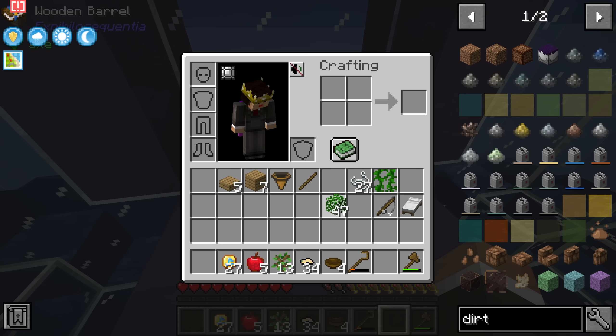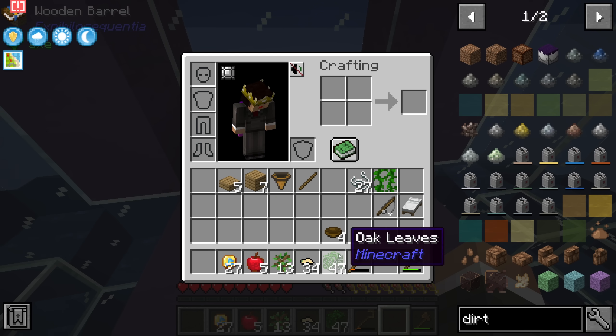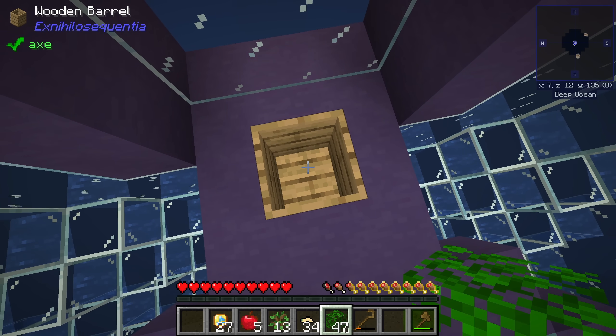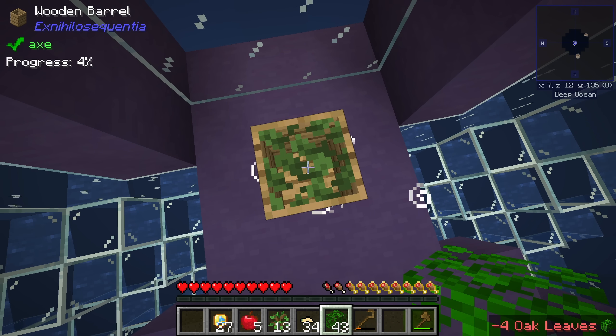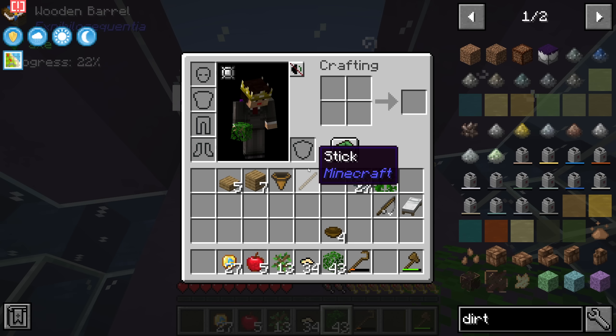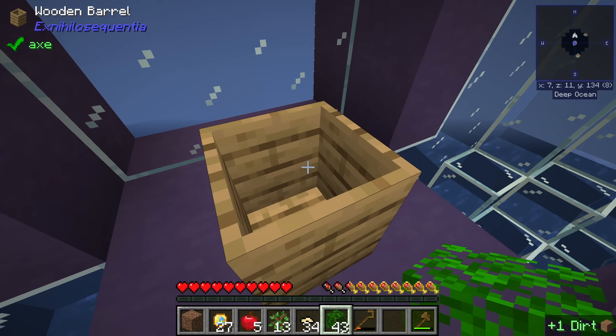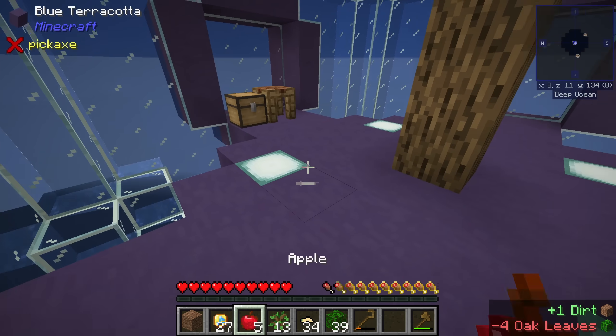Each tree we use a wooden shear on gives us oak leaves, and it looks like it's been buffed — four oak leaves to one dirt, which is super useful. Each tree we tear down should give us about 11 blocks of dirt. We can also quickly grab a pickaxe, break a bit of the old terracotta, and expand out our tree growing platform. We'll go for nine spots out of the gate — we can always add more dirt in the future.